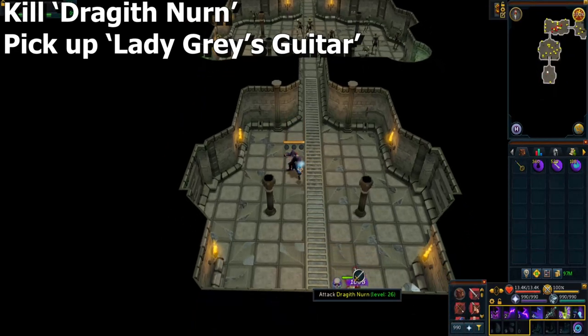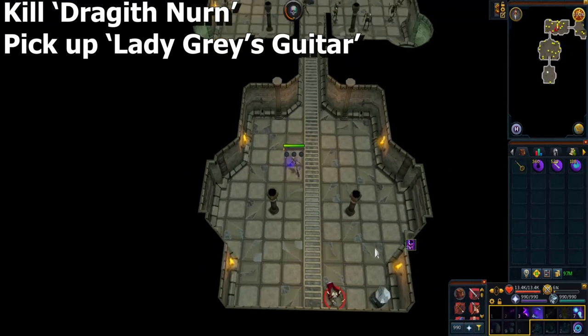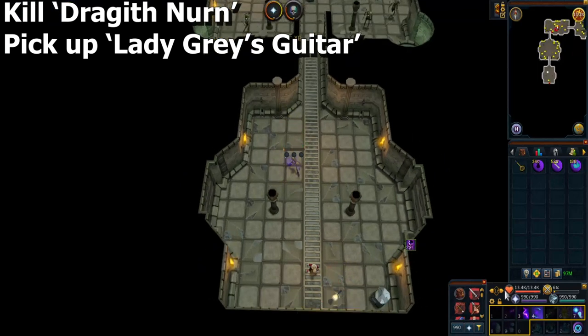Follow the path through all the rooms all the way to the end. Kill Dragifnern to receive Lady Gray's guitar — be sure to pick that up. I got it in one try, but it may take more than one. I saw some guy here killing more than one, not sure why else he would do that.